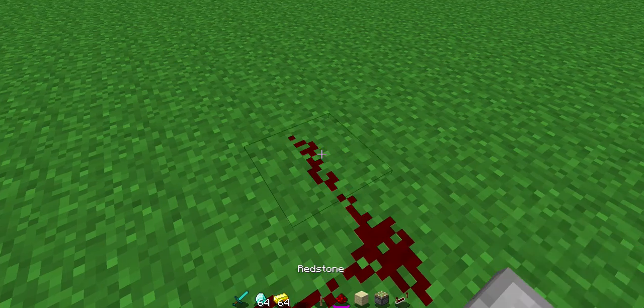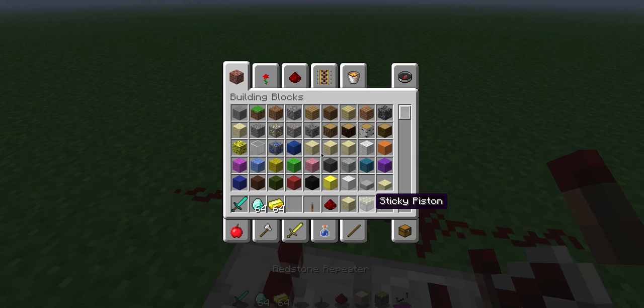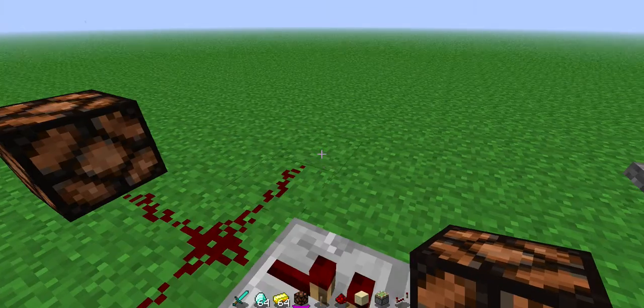And there you go — you can use this to turn on a light or something. You know, create your own disco!